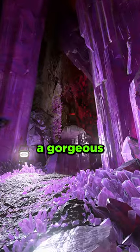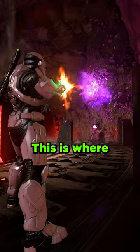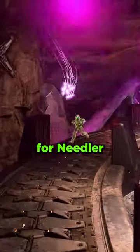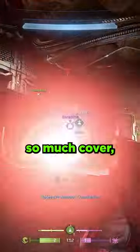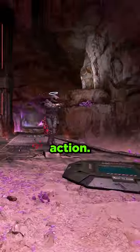Halo Infinite's never looked better. Prism is a gorgeous small map that takes place on one of the moons of Sanghelios — this is where they mined the crystals for needler ammo. I really enjoyed King of the Hill on this map because there's so much cover, but the enemy can also come from anywhere. It's just constant action.